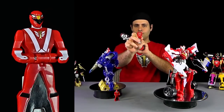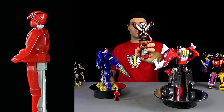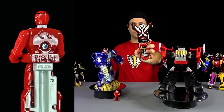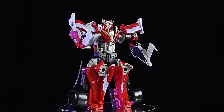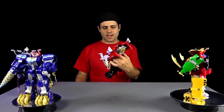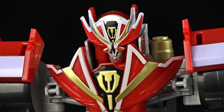He comes with the RPM Red Ranger Key. This is the Super Megaforce Zord Builder version. The Gokaiger Bandai Japan version is a lot different. In Japan, he can't stand up like this - he doesn't have his own humanoid Megazord mode, so that's kind of cool.